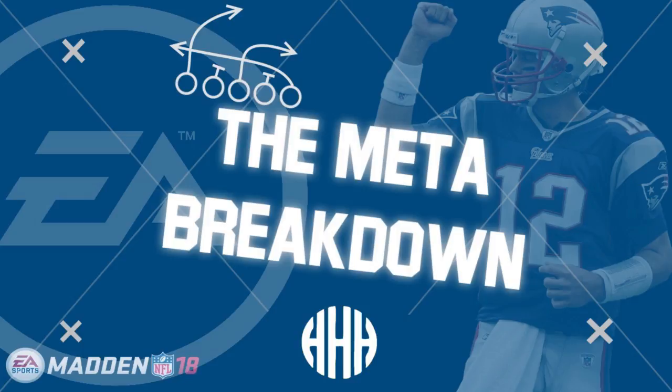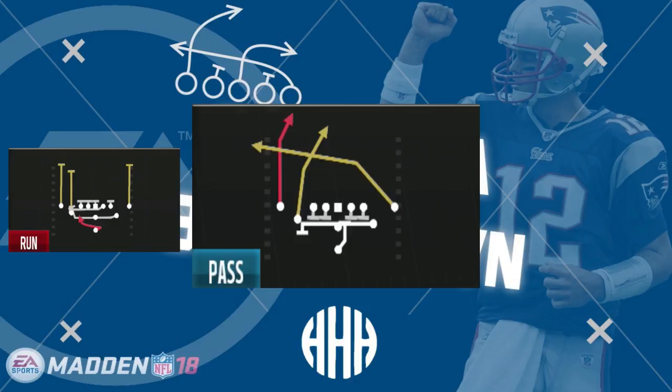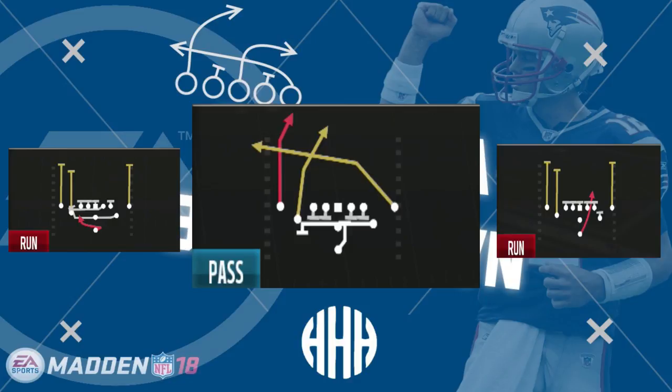Pistol tight slots also gives a new running game with a counter and HB zone. In these challenger events where you can set your audibles, it opens up schemes where you can go from similar formation to similar formation. It might not be as good in a scene where you can't control audibles, because then you might only get access to four plays and the best play in the formation might not be among them.